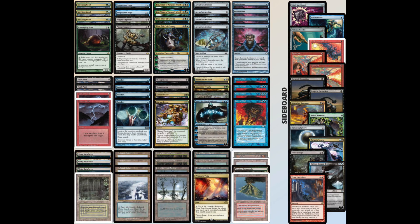Going into the sideboard for game 2, I end up taking out the 2 Thoughtseize because I don't want to spend life to take away her cards. I take out Jace the Mind Sculptor because it ends up being a little slow. And also 2 Force of Wills. I'm bringing in different countermagic that is more efficient — the Red Elemental Blast, the 2 Pyroblast — plus the Nihil Spellbomb to nuke the graveyard for things like Dreadhorde Arcanist.